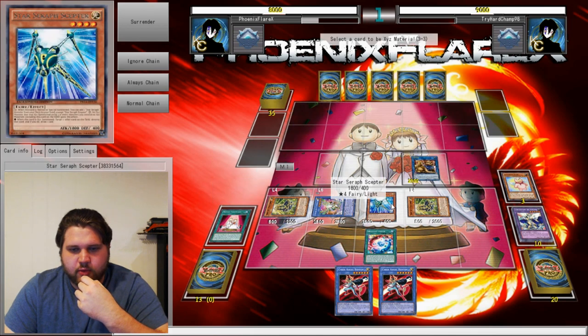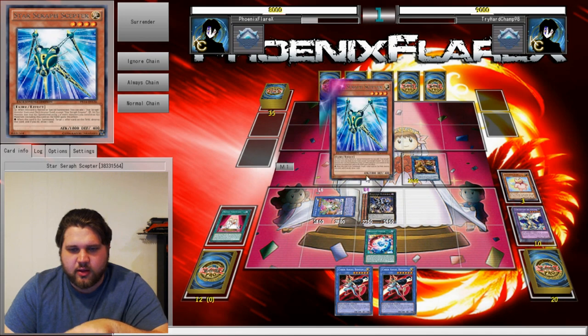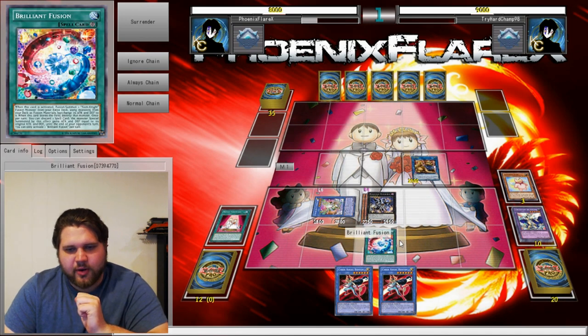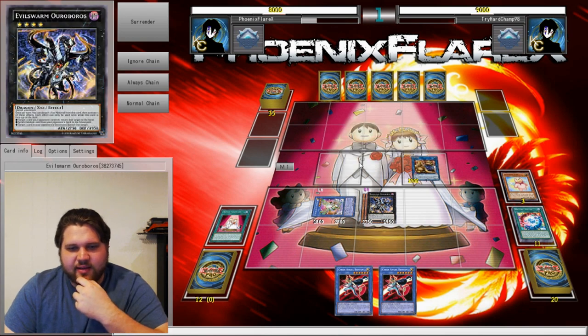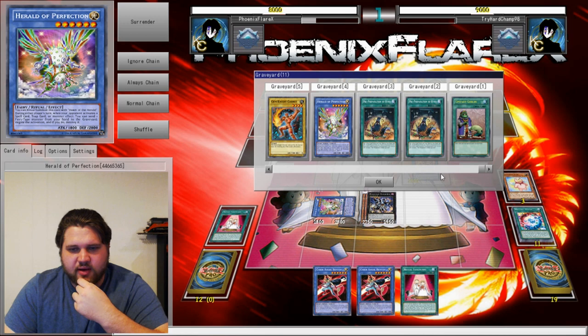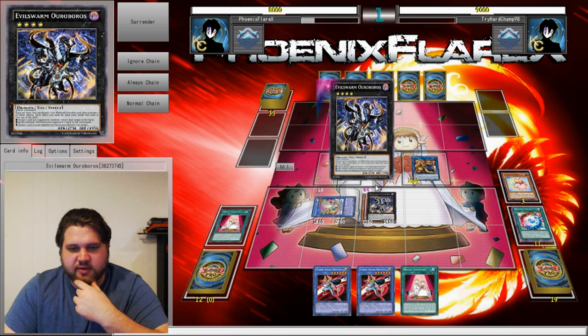So I'll use this into Ouroboros and summon this here. The Scepter under the Ouroboros will zombie, and we'll destroy this, and then we'll get a draw. Let's see what did I draw... How many cards do I have engraved? I've got one, two, three - plenty of spells.